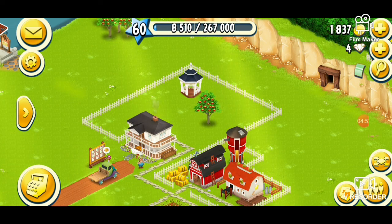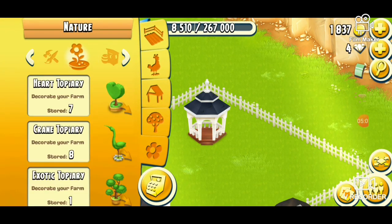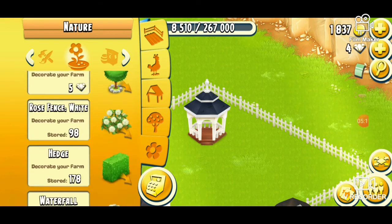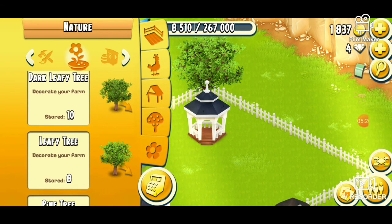You need height at the back and then slowly feather down to lower items at the front so you get the best effect out of your design. So we're going to go into trees or nature and look for a leafy tree - the leafy tree is just vouchers. There's a dark leafy tree and a regular leafy tree, so we'll go for the normal one.